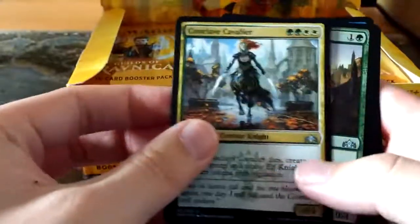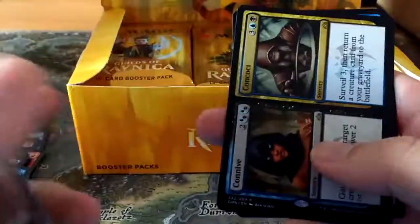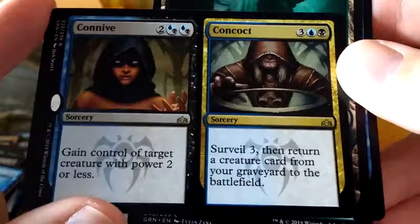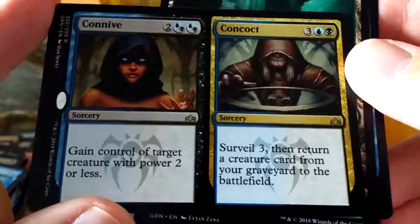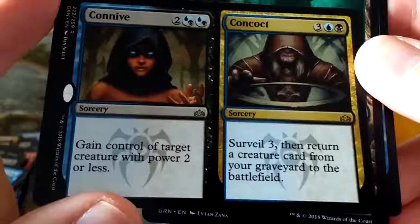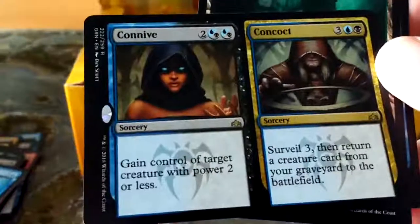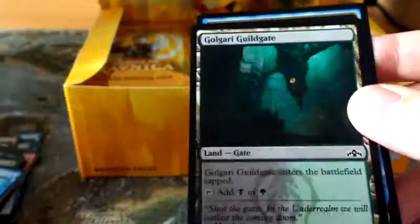So we have a Conclave Cavalier, a playset of Sunday, Rock Charger, and a rare split card: Connive - two double blue, double black, or blue and black, gain control of target - or Concoct: three, blue, black, Surveil 3 then return a creature card from your graveyard to the battlefield. Surveil is the new mechanic for Dimir - it's like Scry but instead of putting it to the bottom of your deck you put it into the graveyard. Really cool mechanic. And there is Golgari Guildgate and a bird illusion.